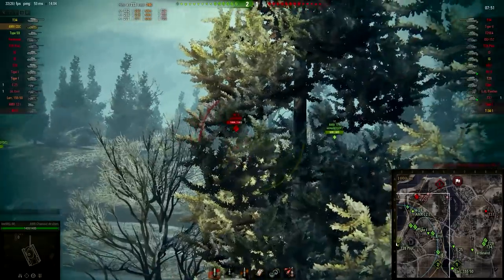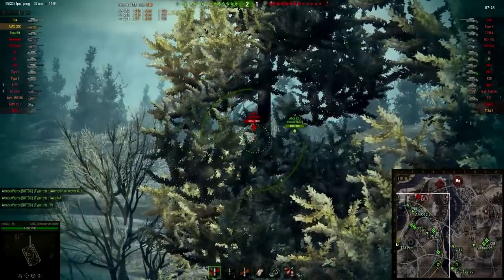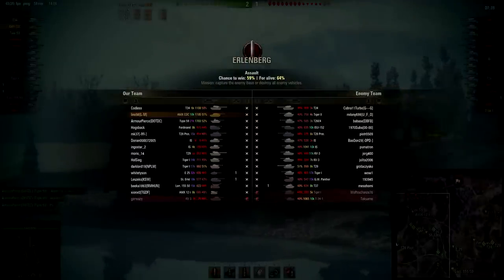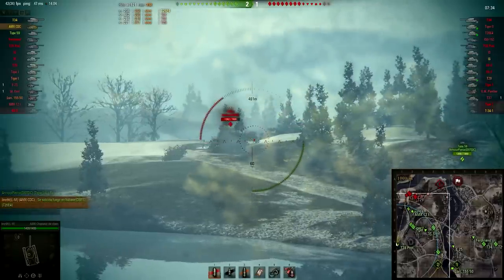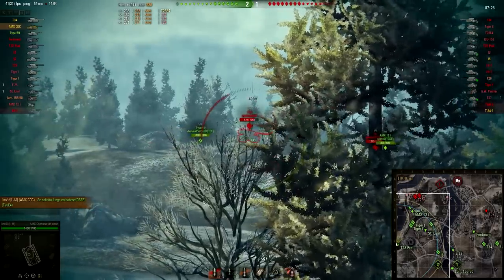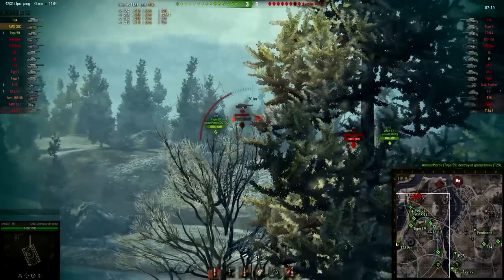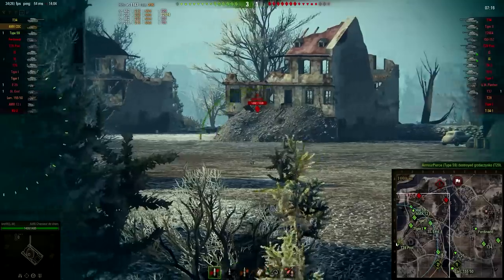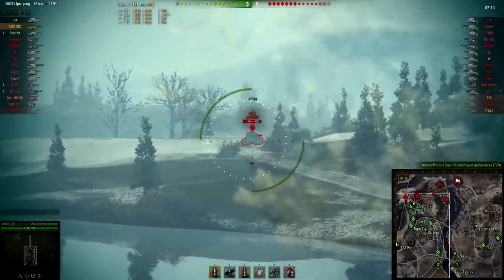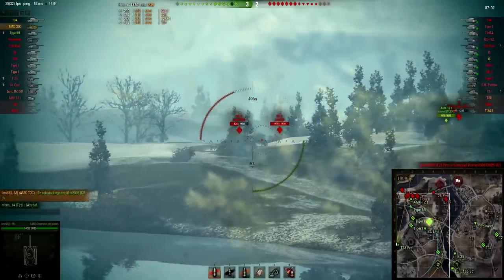Lino is still shooting the enemy from a bush here. He already put in three shots without any problems. He is just searching for shots but he has to look at the timer because he is on Erlenberg assault, and assault mode only gives you 10 minutes to capture or defend the enemy base. So what he has to do to win is capture the enemy base or destroy all the enemy vehicles. He already spent three minutes sitting on this hill.